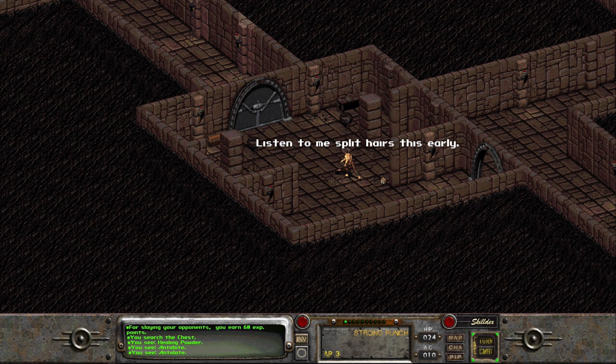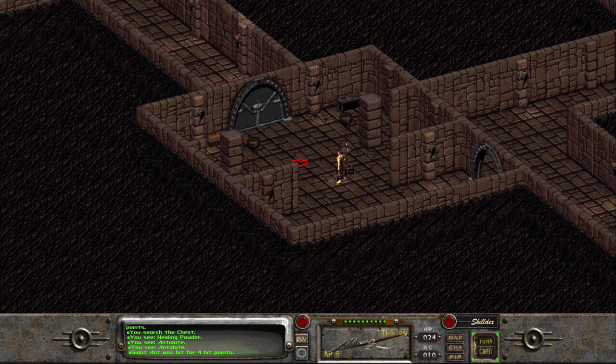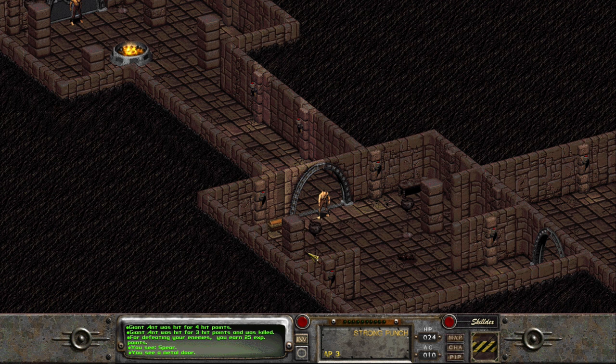I haven't even thrown my spear at anything — I'm going to do that. That's six AP, so out of ten I can move four. We're going to chuck this spear at this ant. Ha! In your face! I think I hit their abdomen actually. That doesn't matter. It took me so long to actually use my spear.